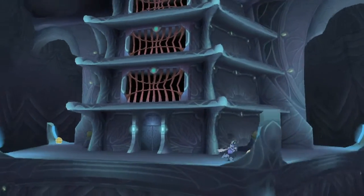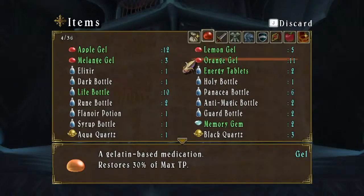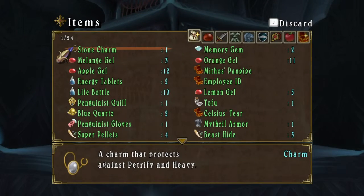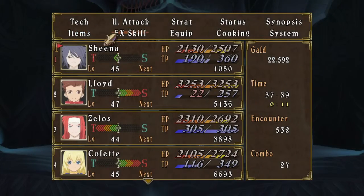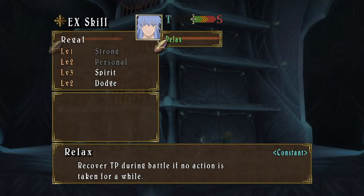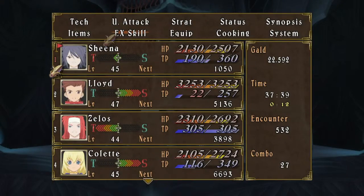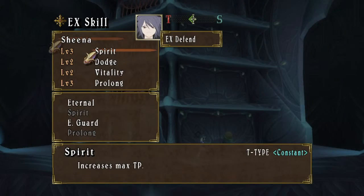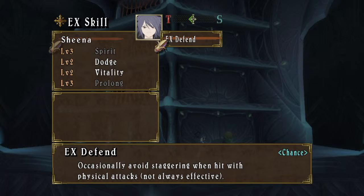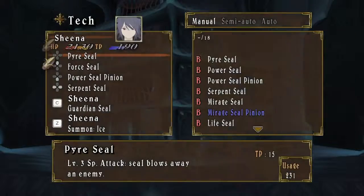A stone charm - what's that do? Protect against petrify and heavy. By the way, did we even check what the new EX skill that Regal got was? Recover TP during battle if no action is taken for a while - that's actually really useful, I like the sound of that. Who would I give a stone charm to though? Sheena's EX skill kept popping up in that fight - occasionally avoid staggering when hit with physical attacks, not always effective.